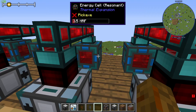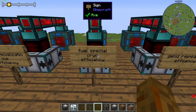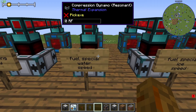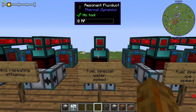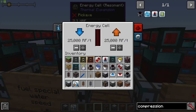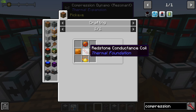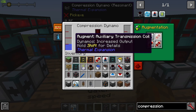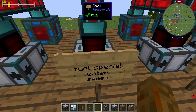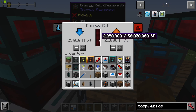If you do care about resources and just want the highest output from a single Compression Dynamo, you can put in the fuel specialization and three speed upgrades. The fuel specialization is crafted with an Electrum one and isn't that hard to make. This still generates a decently efficient 2.25 million RF.